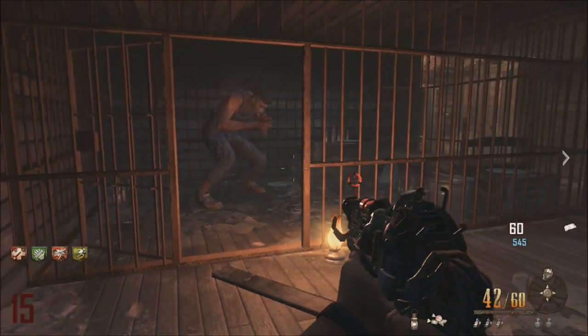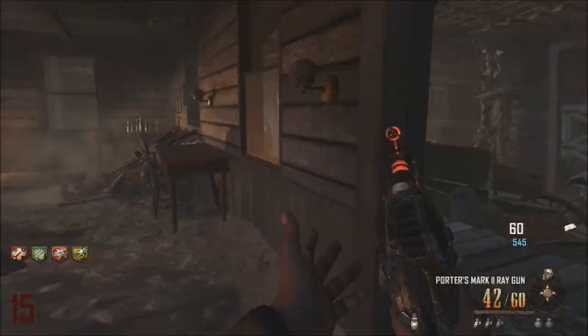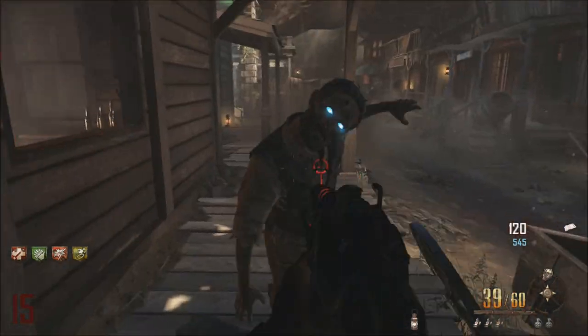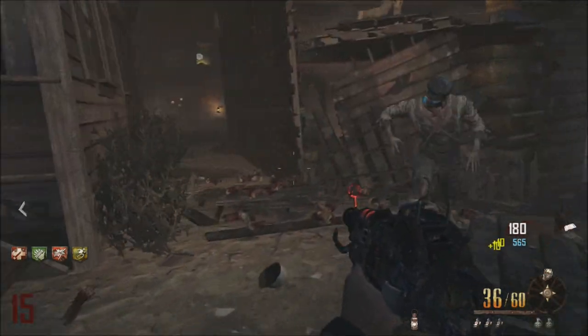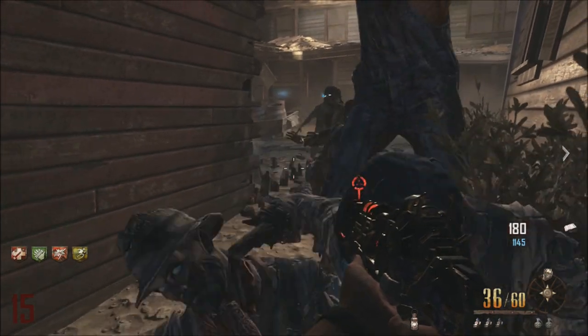You'll be able to see a faint outline on the roof of the gunsmith, which is Step 3 of the Easter egg. I'm giving him the candy now and he's going to run around getting all the kills. Dr. Maxis then says how it's working and talks about the power of the lantern.